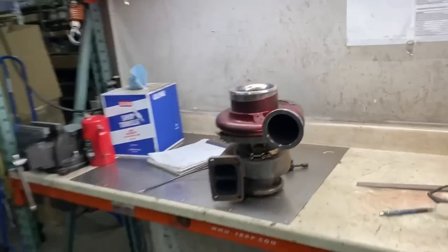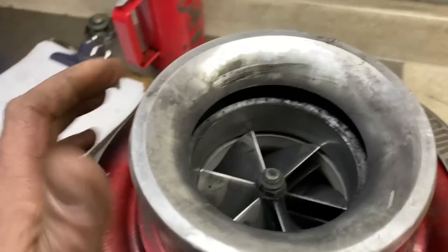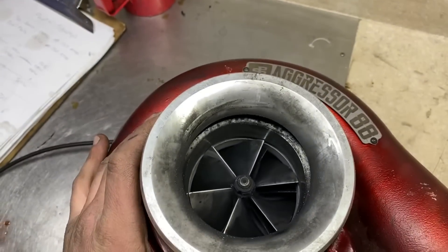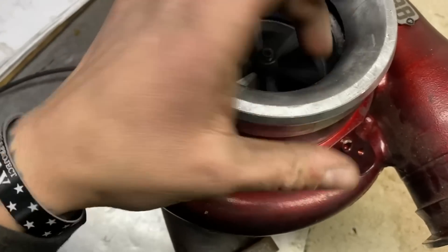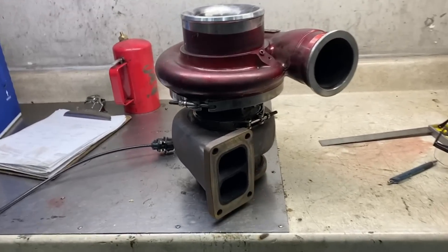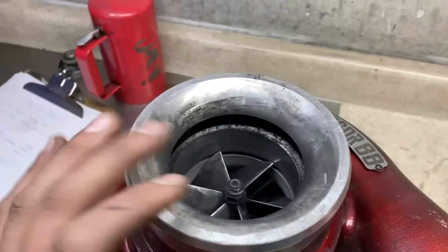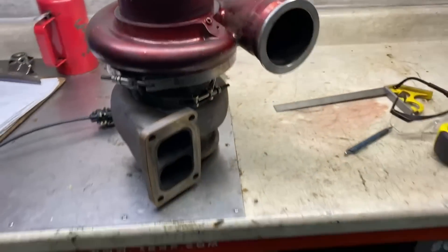Now we're here with the 07 and we think we are air-limited. So in my random box I have the 05 single turbo — this is one of the Power Driven Diesel Aggressor 88s. We've done over 1600 horsepower on spray with this, I believe like 13-something fuel only. So if we truly are air-limited, a little bit bigger compressor wheel should help.